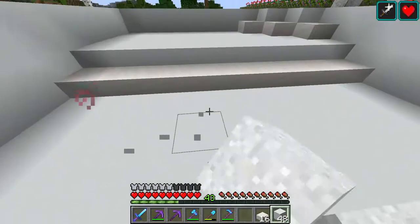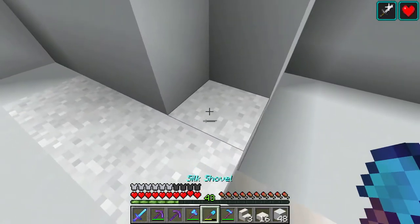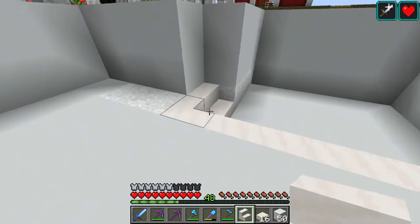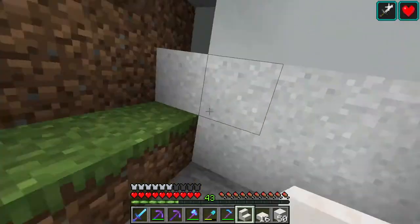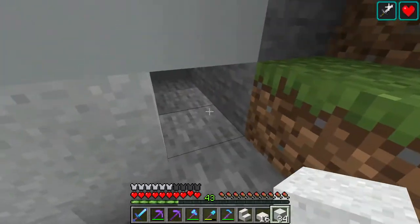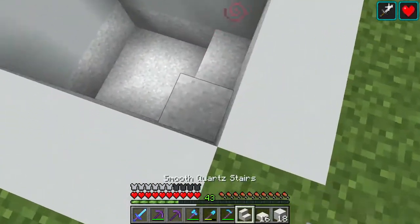We don't want a steep drop-off, so we're going to grab some smooth quartz slabs and put them in just like this, and around here like this, making it all go in smoothly. Something like this kind of works — you have a nice transition in there. We don't have to harden this because it'll become hardened when we put it under the water. To finish up the little hot tub area, it's not going to be too deep — maybe three blocks should be totally fine. White concrete is a very easy thing to get, so we can use an ample amount of that.